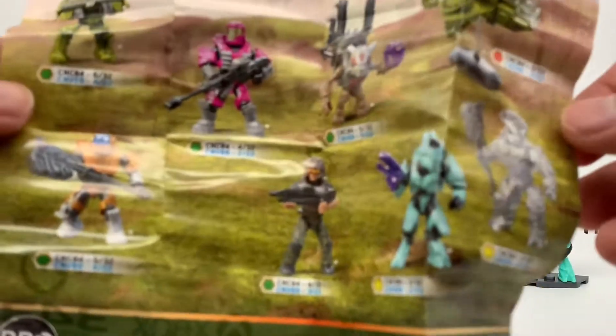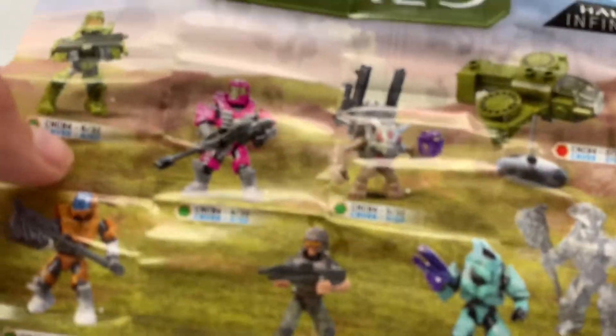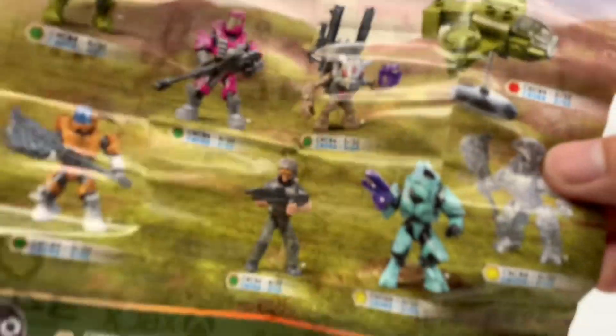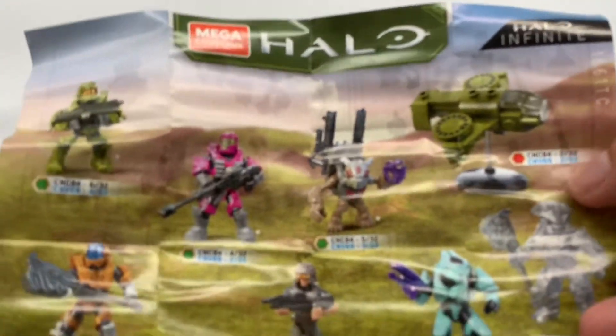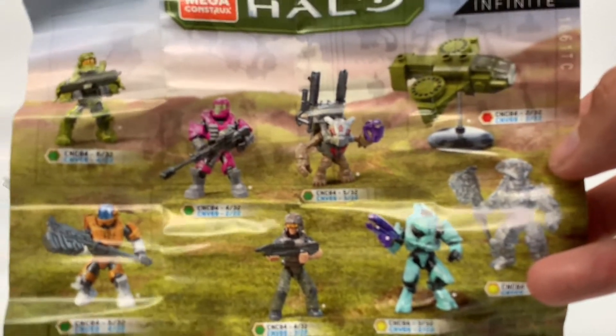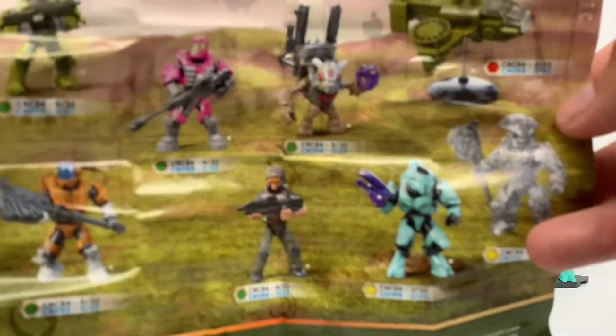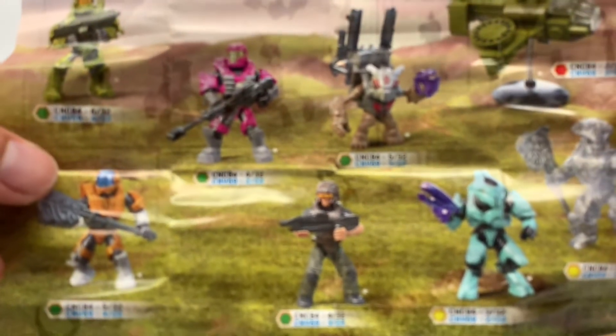If I'm gonna pick favorites it'll probably be Victor and the cyan Spartan, as well as the pink JFO — obviously because they're kind of my colors. And obviously the micro build Wasp is the ultra rare. I kind of wish it wasn't like that because it takes up a figure slot and that could have been an awesome figure, but that's just me.